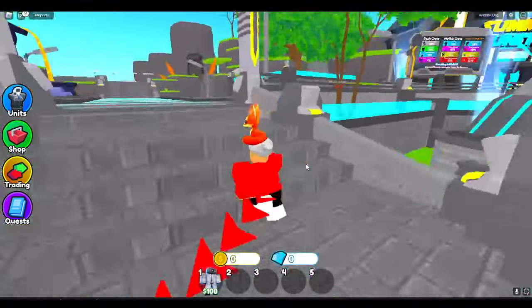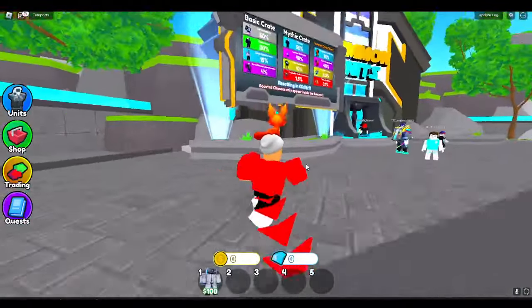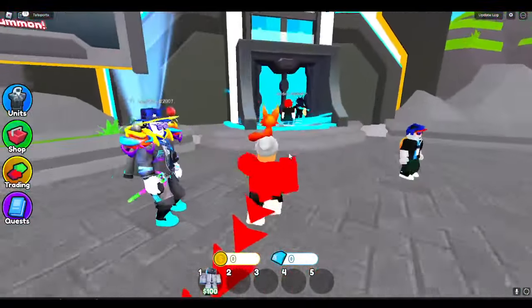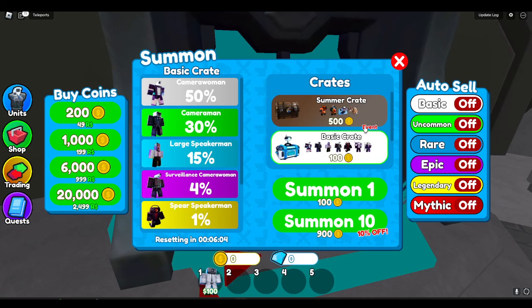So how do you get the summer crates in Toilet Tower Defense? All you want to do is walk where I'm going right now — walk to this summon unit spot right here. Once you get here, you will see the summer crate. It's 500 coins and anyone can buy it. This is not a pay-to-win item for once, so you can go ahead and get this crate.